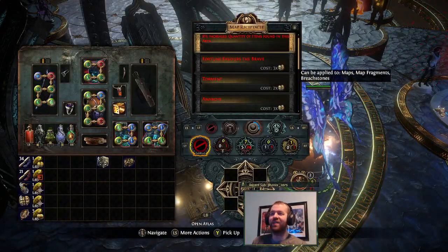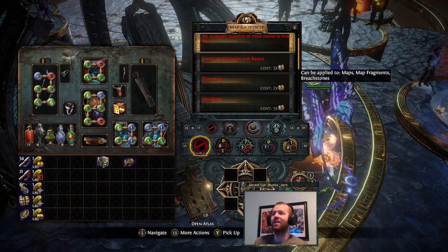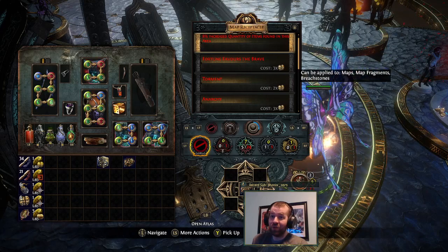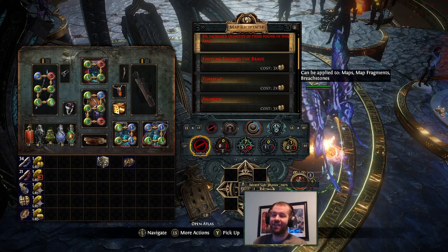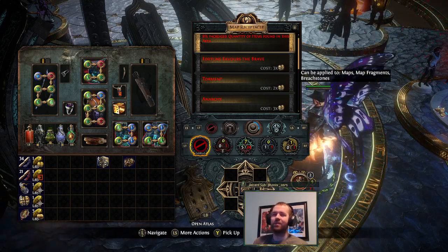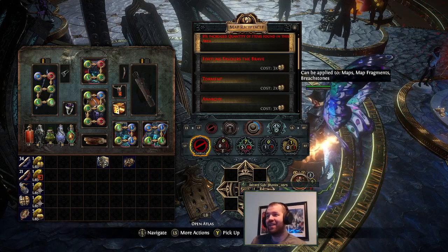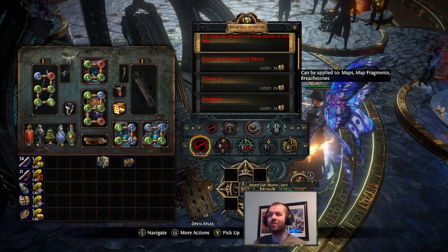Yo, Poke26 here with another video showcasing some Voidborne Relicware keys and a Valdo's puzzle box. There's just more and more and more. I don't know if it's just this league in general, but obviously with the prominence of magic find and so on, I believe this is my like seventh and eighth Voidborne keys and my like fifth Valdo's puzzle box.